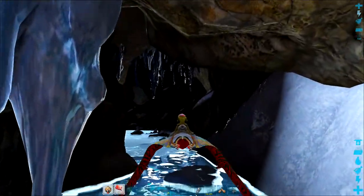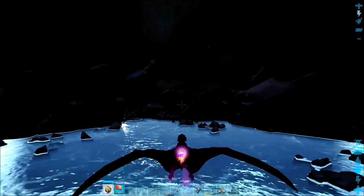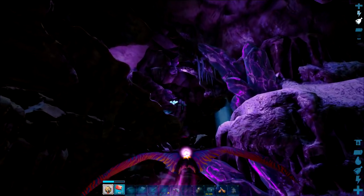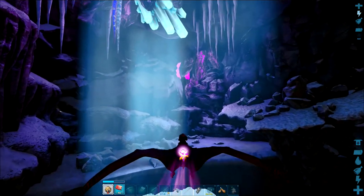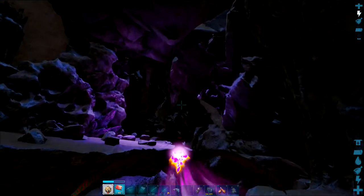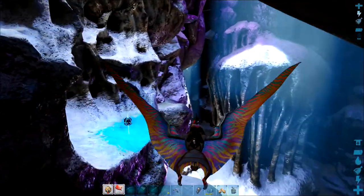We don't get dismounted even though we've got disallow cave flyers on this server, but should that change in the future you're probably going to need a grappling hook to reach this artifact. So let's come in going right to the back of this cave and what we're looking for are the purple crystals. Here's the first one — we need to go up from here following the purple crystals, go around to the left, and the artifact of the strong is just around the corner.